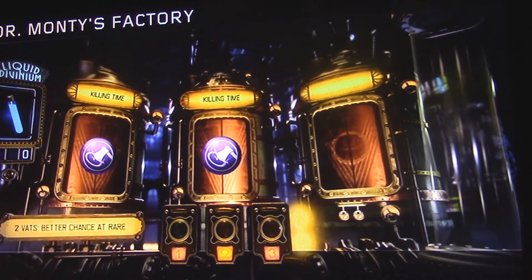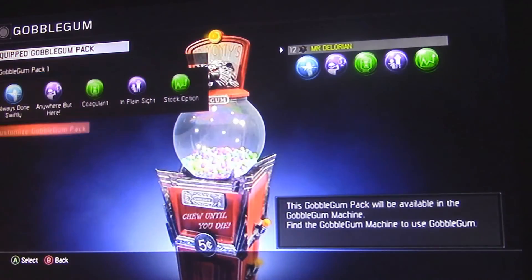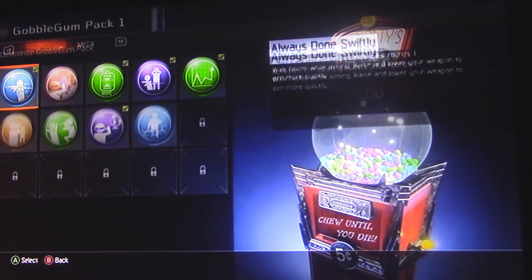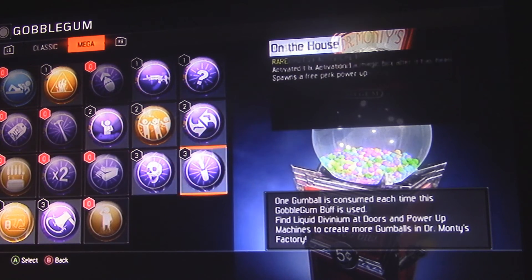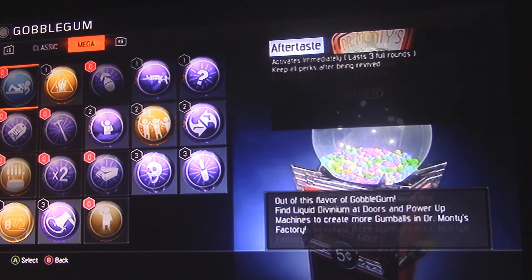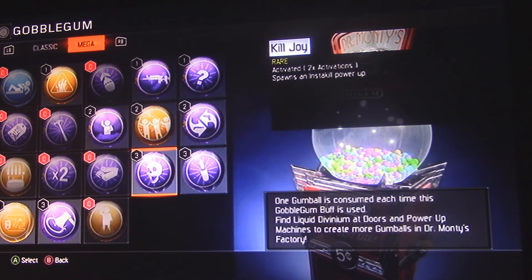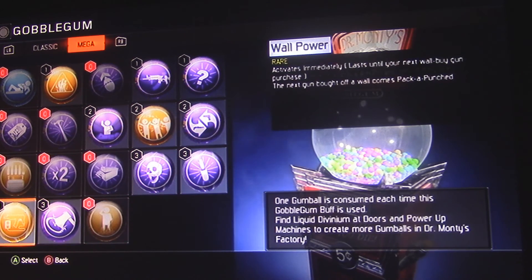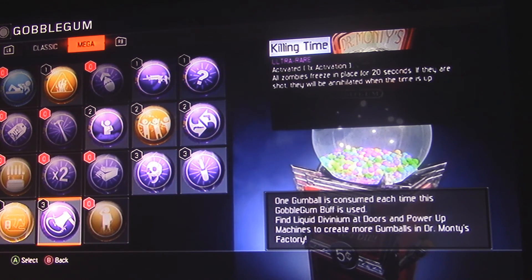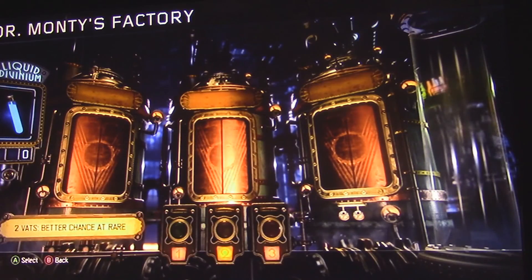Killing Time and Killing Time again! Let's go see what Killing Time is because I forgot. All zombies freeze for 20 seconds — yeah, we got that one before. Do we have any more? Nope, no more Liquid Diviniums.